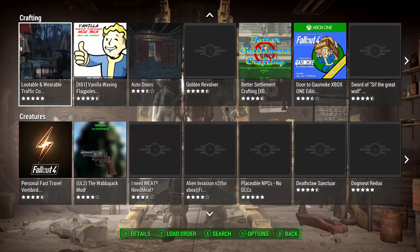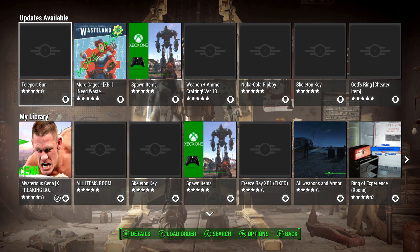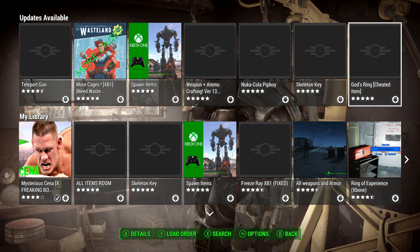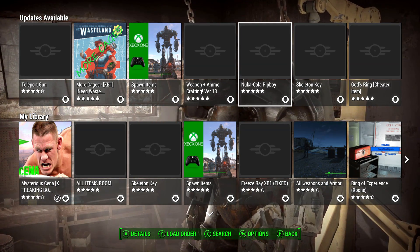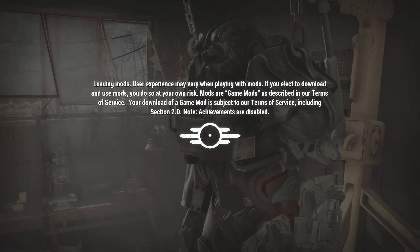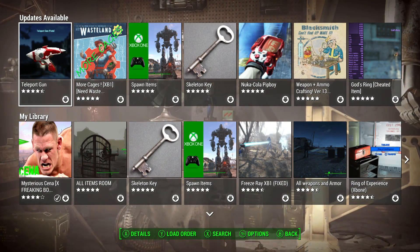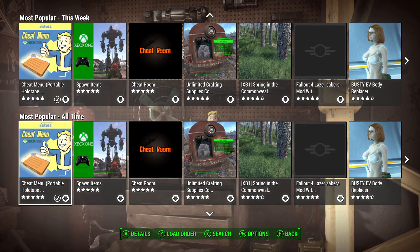You can pause the video if needed, or look at the different categories on their website, or on Xbox One you can obviously see this yourself. One of the hiccups I was referring to earlier is pictures and descriptions not showing up — the pictures aren't loading. A temporary fix I found is just backing out and going right back into the menu. It only takes a couple of seconds, and this is getting fixed in the next update, along with the addition of most popular today.